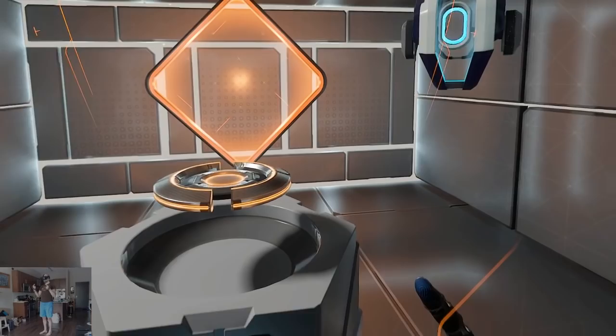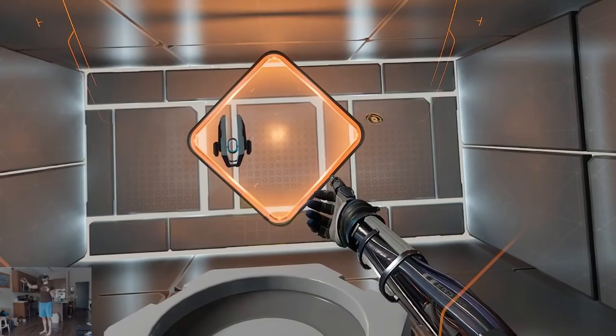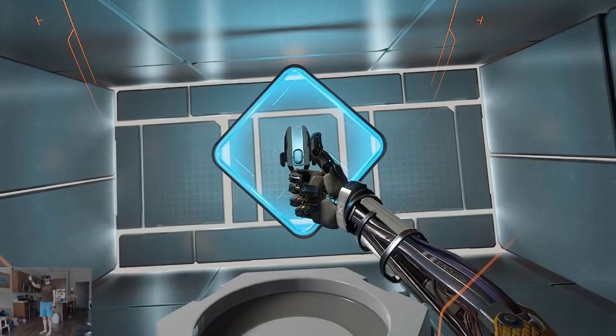Now reach out and grab the glowing disc that just appeared. When you are ready, throw the disc into the goal in front of you. Almost. Target missed. Press the hollow button to recall the disc. There we go, bullseye. Target hit. Excellent throw. Calibration module complete. Please stand by.